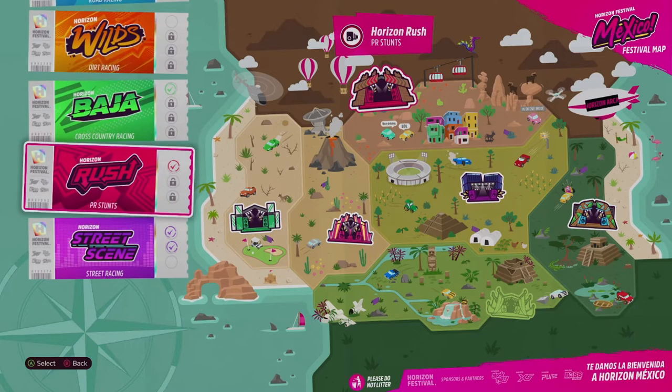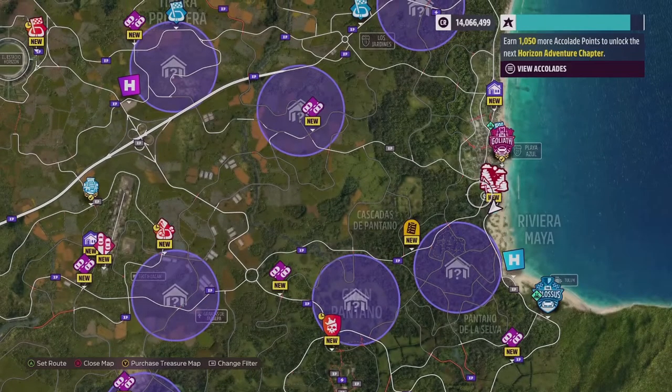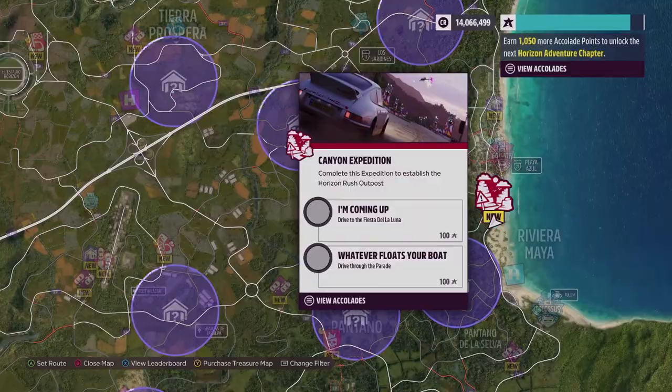You can use that coupon on any one of the tickets — there's road racing, air racing, cross-country, all those. In this case, you want to use it on the PR stunts. Unlock the first one, and after you unlock it, it gives you a mission called the canyon expedition.